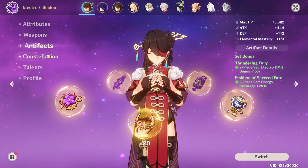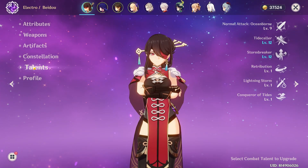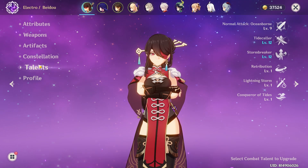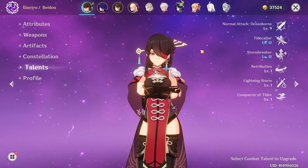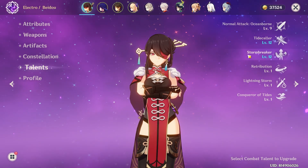She is C6. She is quite an old character, but I finally got round to building her. Talents, as you can see, it is triple nine, with the constellations adding plus three on each.